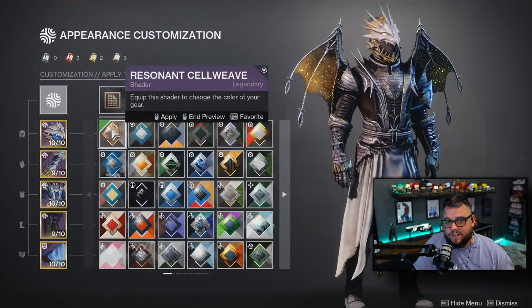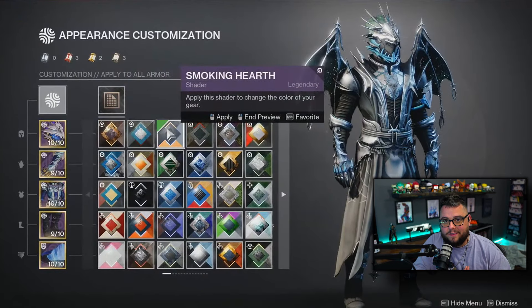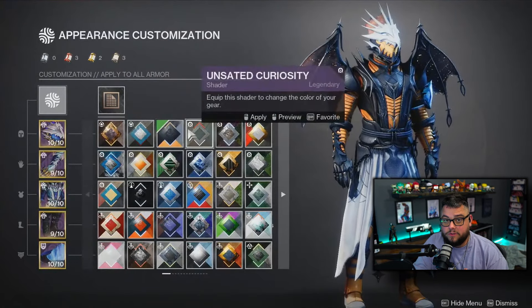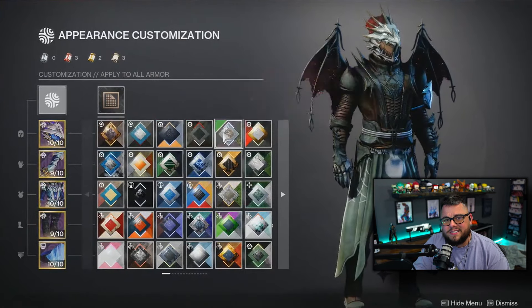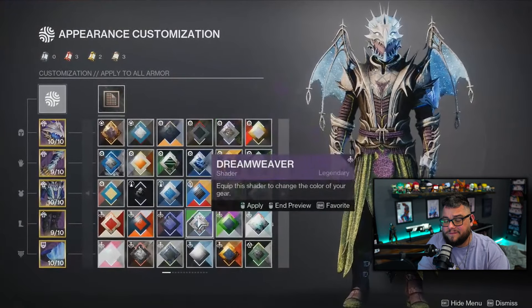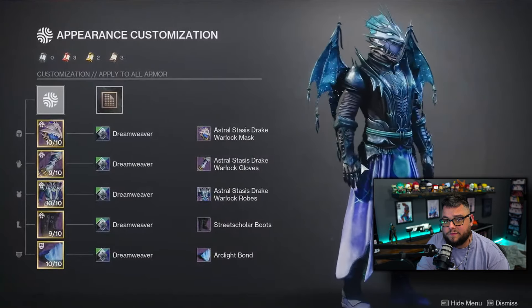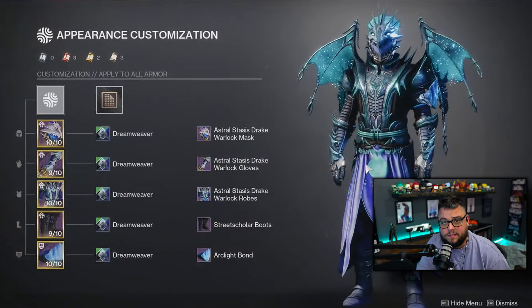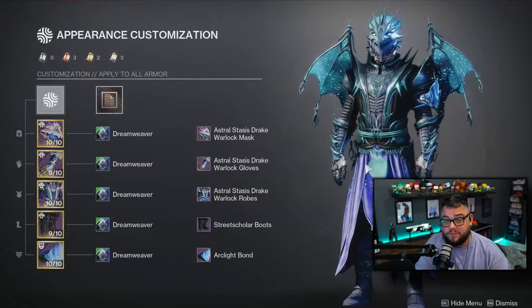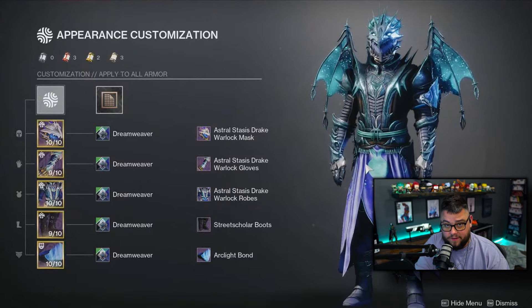We got a little teaser at the Dawning outfits that we can expect to see. All of the drip is going to be Celestial Dragon themed, and they showed us the Warlock up close and personal, and it really looks great. This is kind of a new drip direction that we haven't really seen Destiny do, especially in events like the Dawning. They also gave us some intel on updated drop rates for the materials used for baking cookies. It's going to be a lot easier to get all the materials you need, and all the Engrams are going to be dropping double perk weapons throughout the event.